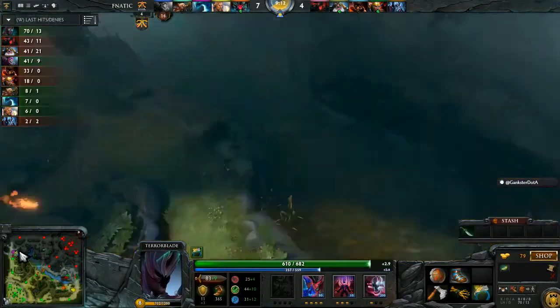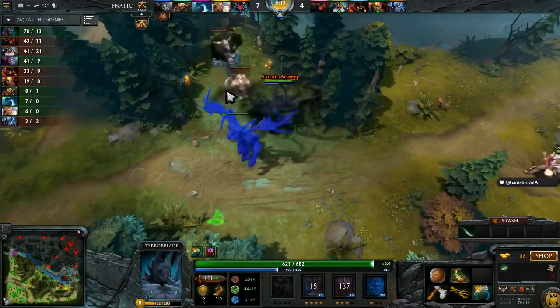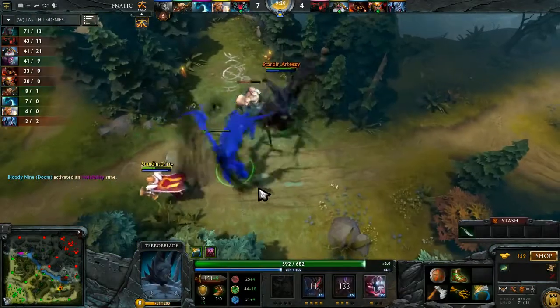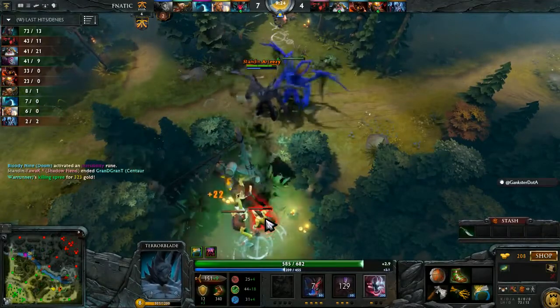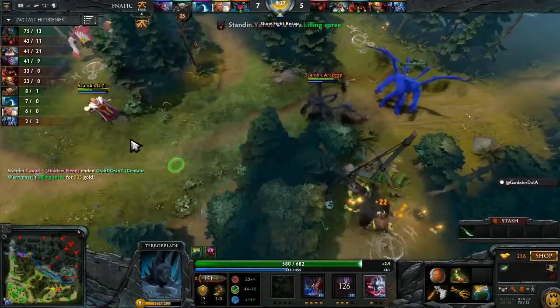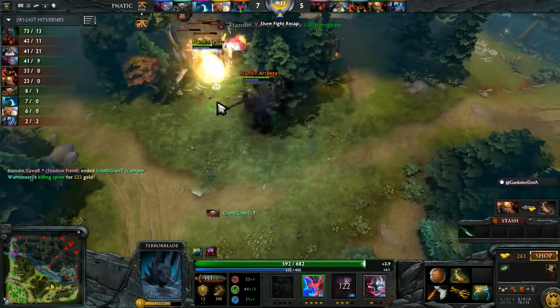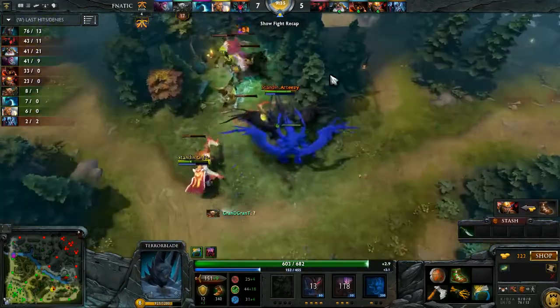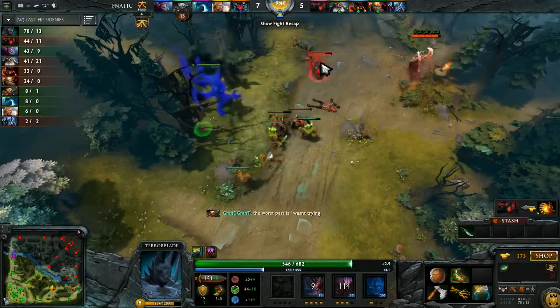They're going to go into Somali at the top lane. That is a long stun coming from the Morphling — that Adaptive Strike is pretty strong, but Somali is able to run out of it. Shrapnel damage is ticking. Grand Grant almost getting the kill onto Your War. Could have gotten a double kill there, in fact, if he was able to get the double edge animation off. That was pretty close.